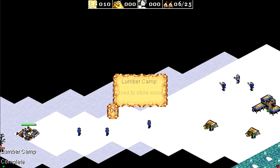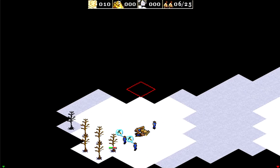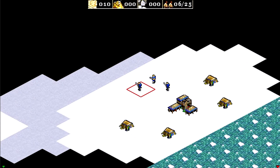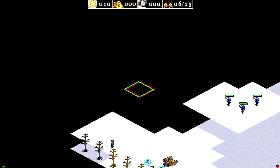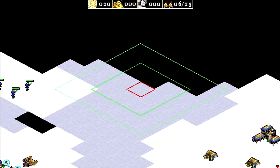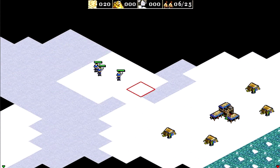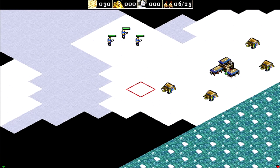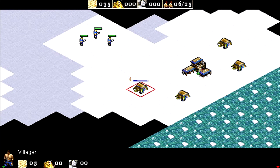In any case, we're going to build some towers here. We have to build up an army because otherwise we won't be able to get ourselves into position where we can actually survive the shogun's attacks while also collecting the respective resources — which raises the question of why we do that in the first place, but never mind.